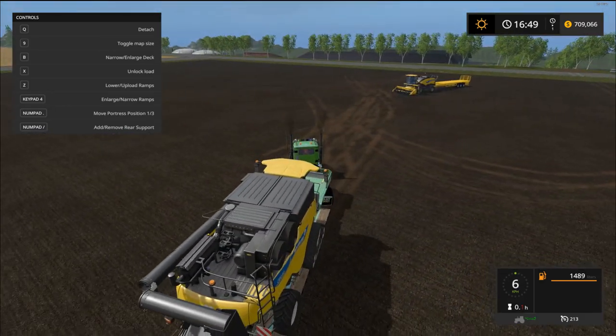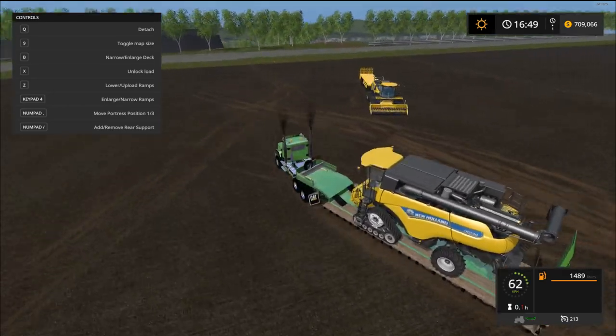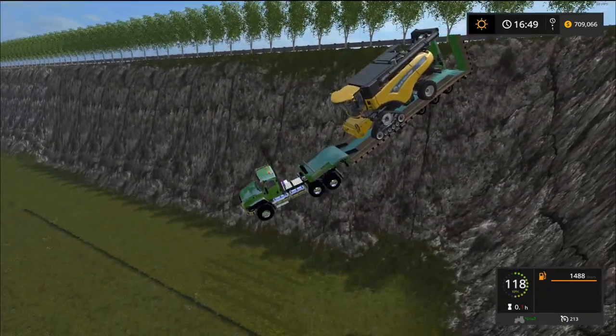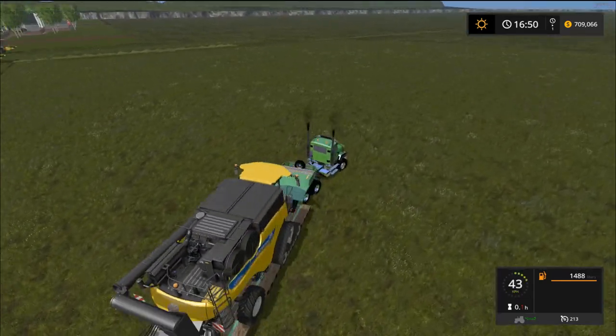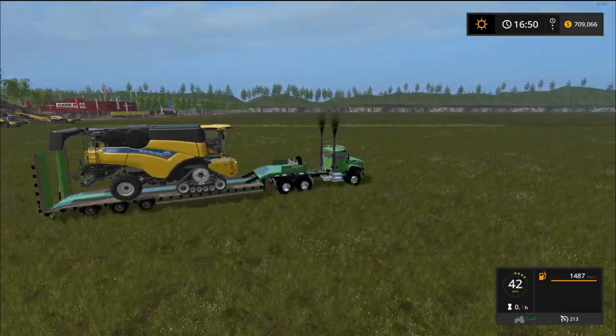So I'm going to drive this off a cliff and show you that it's not going to go anywhere. Watch — woo, oh, ouch! Look at that guys — didn't go anywhere. Alright, that was the Low Loader Gale Trailer SC version 1.0.